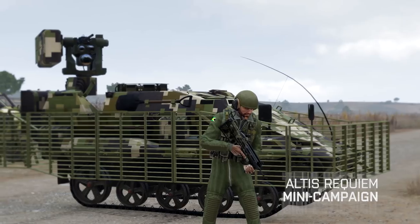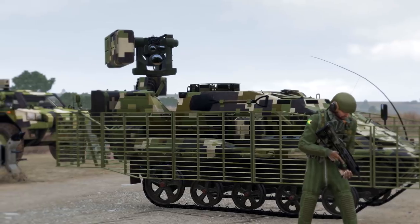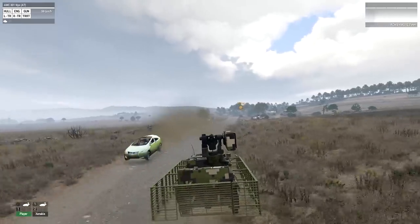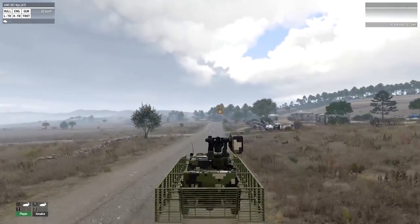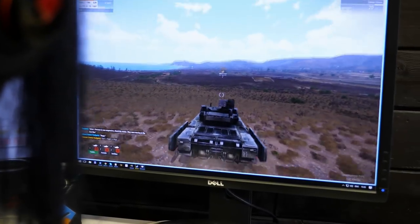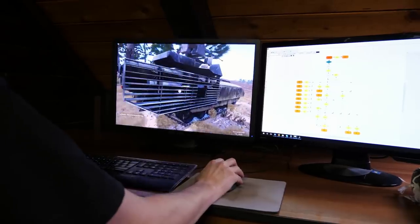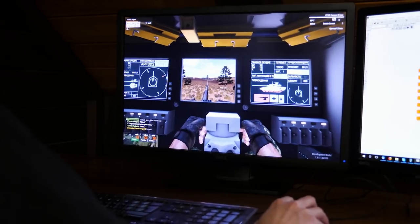For players interested in single player content, Tanks DLC also includes a mini campaign called Altis Requiem, consisting of three separate scenarios. You play as an AAF tank commander on Altis, experiencing the opposite perspective of the NATO offensive from Arma 3's East Wind campaign. At first you command the new Nix to fight against FIA, and later you use the Angara main battle tank to fight against both FIA and NATO. There are different endings depending on how you play, and the mini campaign should take a couple of hours to complete.